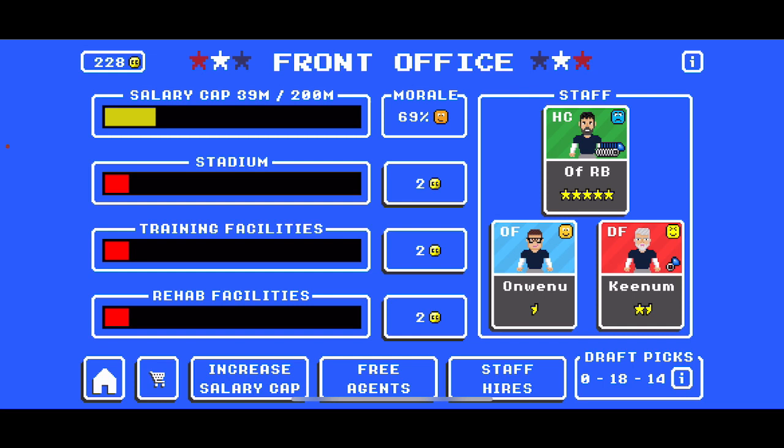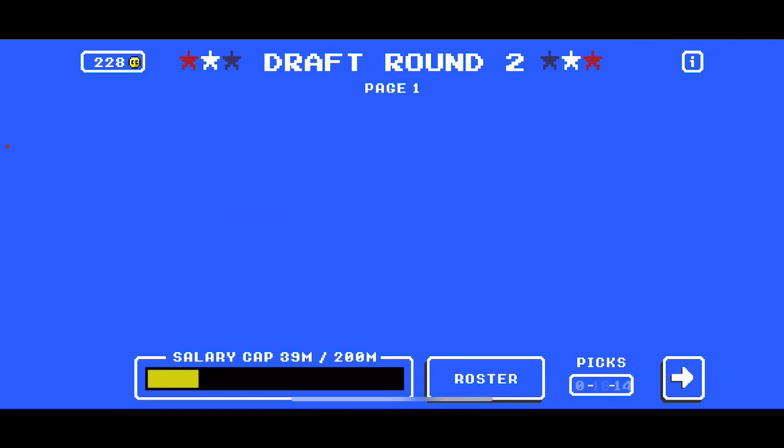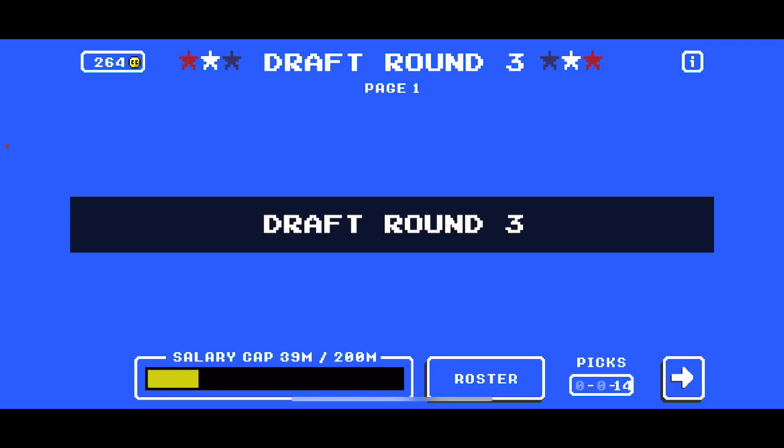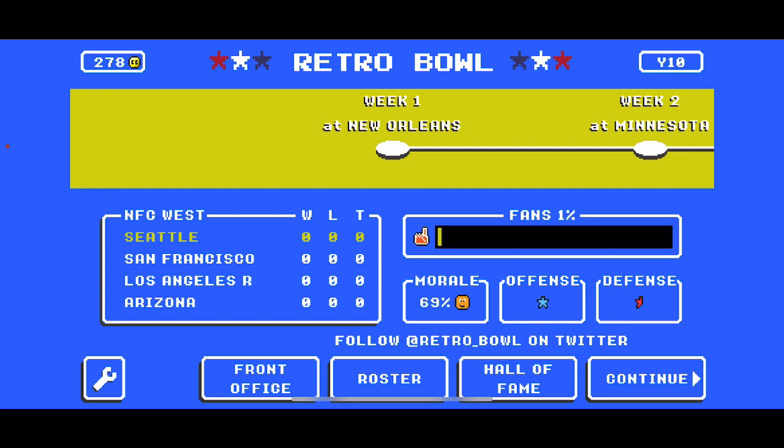Here we go — that was weird. I went back to the draft and it was going to take me to week one with my picks, but now it's going to let me sell my picks. When you run out of players, you can just sell the rest of your picks for coaching credits. I wouldn't advise spending your coaching credits on players just to turn them into picks, just to turn them back into coaching credits — you're going to lose a ton. But I did it for science, I did it for you guys. I hope you enjoyed today's video seeing what happens when you have more draft picks than there are players available to draft.